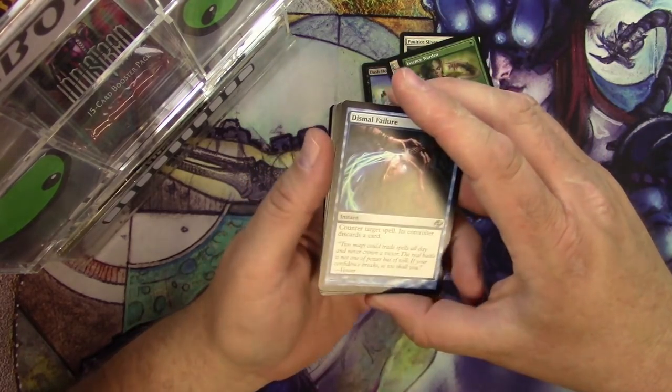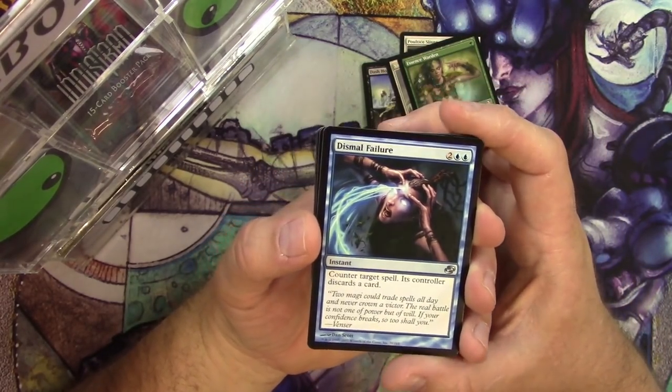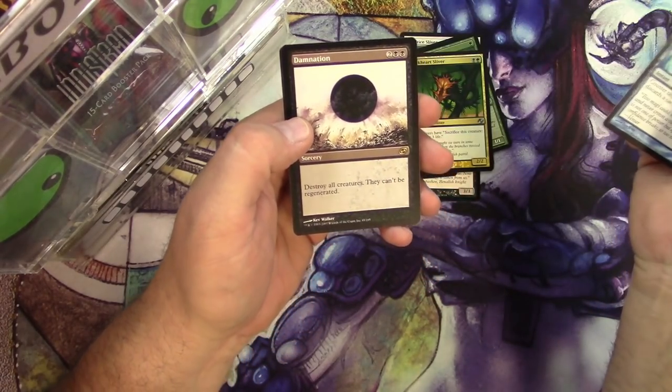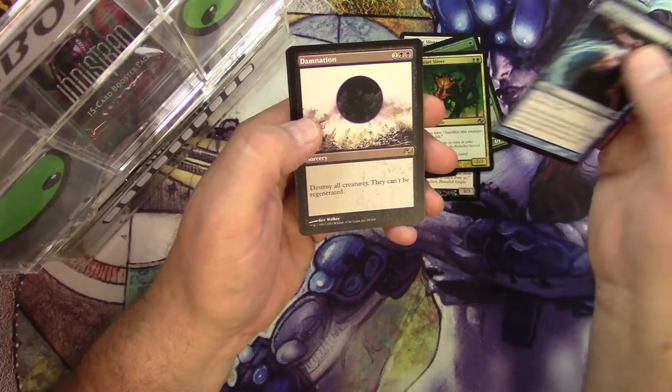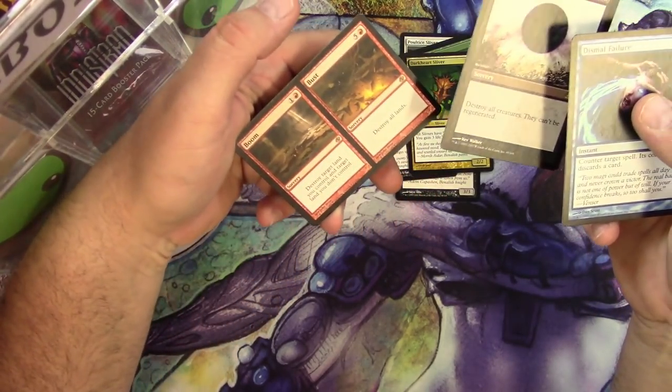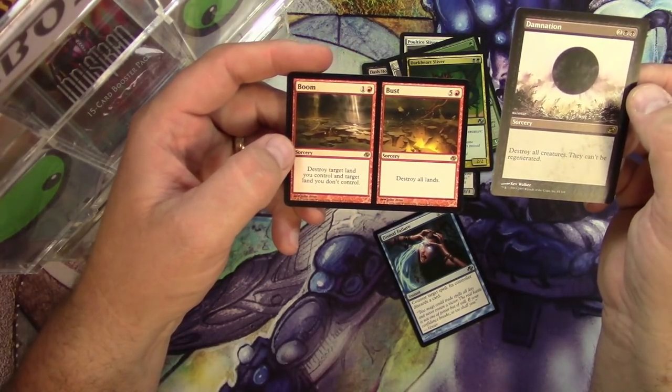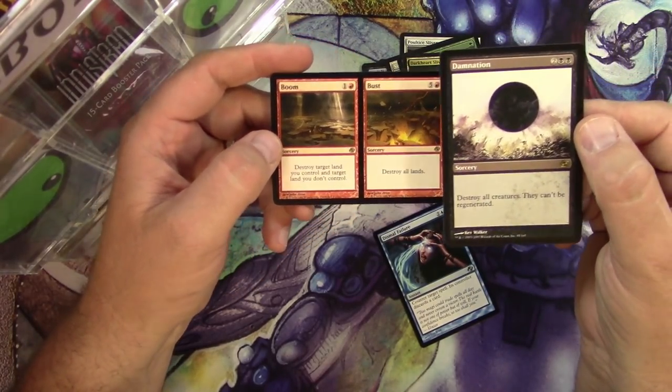We'll get into some uncommons now. Let's see — we got Dismal Failure, Dark Heart Sliver. And a Damnation. Did I miss an uncommon? I must have. I got a double rare. Unbelievable. Boom or Bust. Well, that was a hot pack right there.